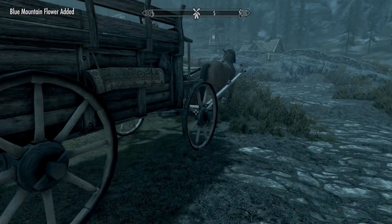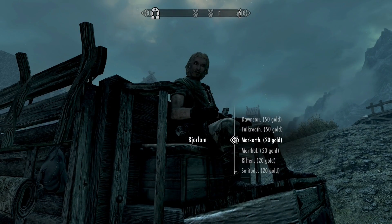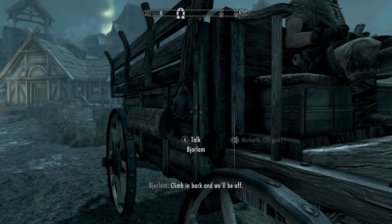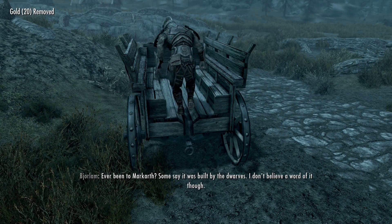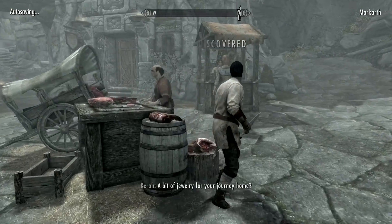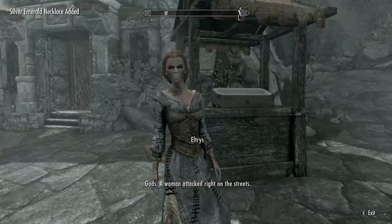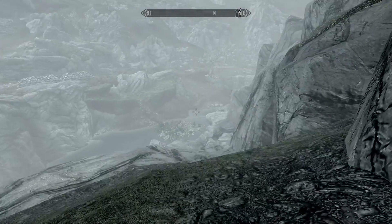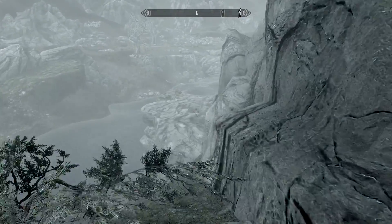With smithing high enough I could make Dwarven armor, which would be a real help. Rather than buying ingots, I decided to get them from Dwemer Ruins — figuring if I couldn't finish Bleak Falls Barrow, I'd surely handle a Dwemer Ruin. I took a carriage to Markarth, stopped a murder and got a necklace to sell, then started searching for the nearest Dwemer Ruin. I got mauled by a sabercat and made a note to avoid that direction.